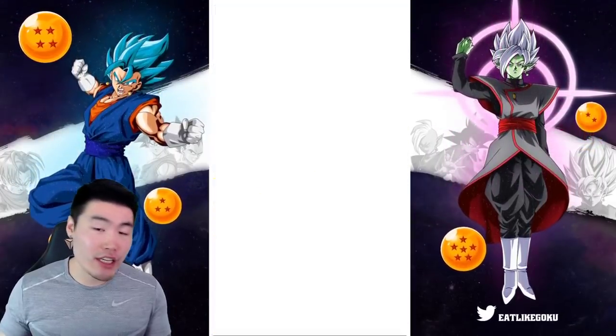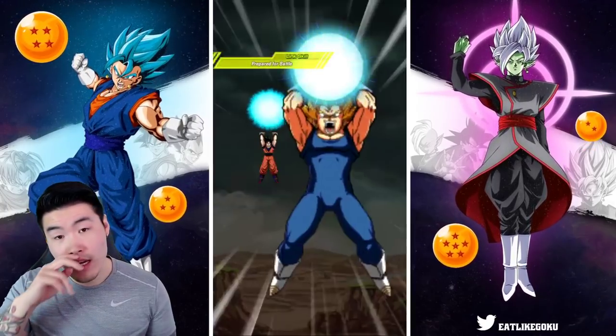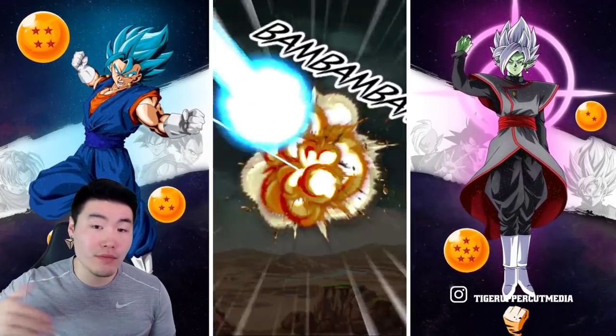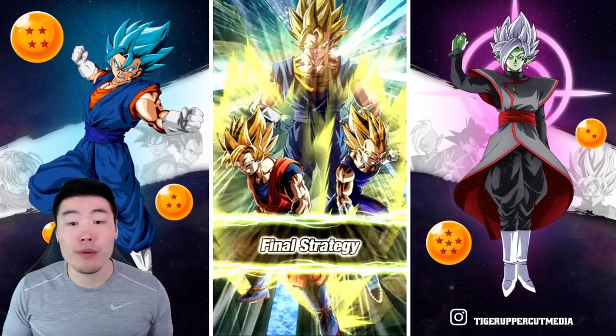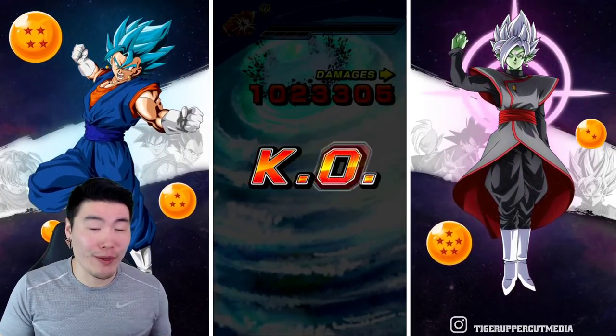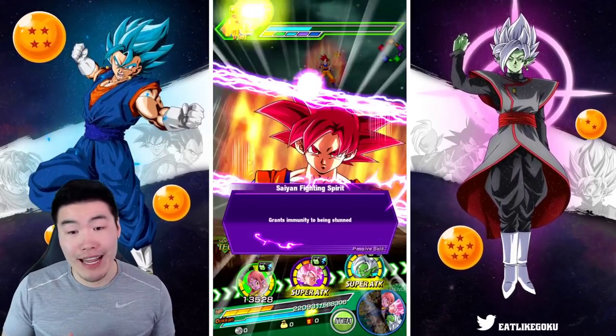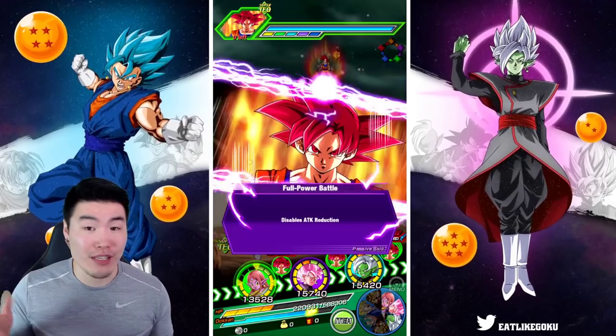As you can see, when AGL Super Vegito doesn't take the attack first, he doesn't get that extra attack boost and will do quite a bit less damage. It's 1.1 mil versus the 1.5 mil from before — actually over 2 mil before because we had the Supreme Kai of Time. A big drop off in damage, but obviously that was a smart thing to do, because if we didn't do that, we would have died.